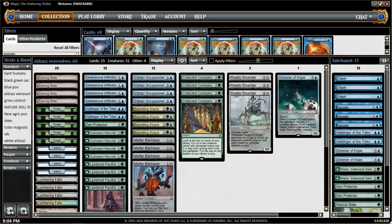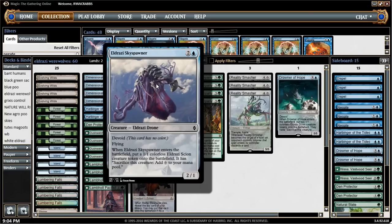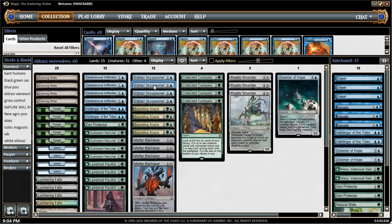It's a blue-green Eldrazi werewolves deck with Collected Company. We have eight werewolves: Lambholt Pacifist and Duskwatch Recruiter — great staples of Collected Company decks everywhere. Then we have some sweet Eldrazi: Dimensional Infiltrator and Eldrazi Sky Spawner. I think flyers are really good right now; they help break the stalemates a lot of Collected Company decks have and allow you to go around all the ground creatures.